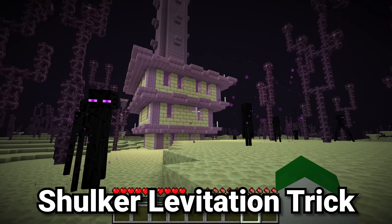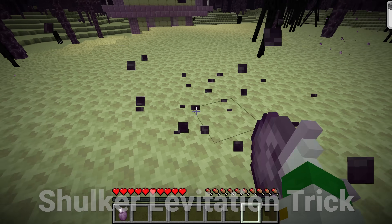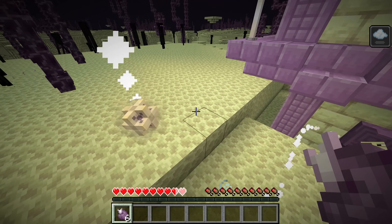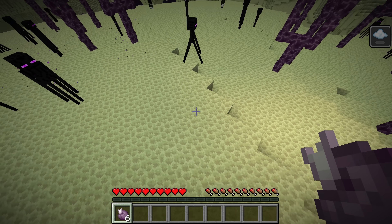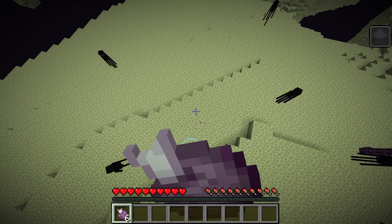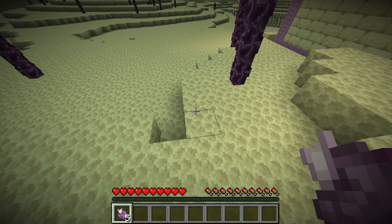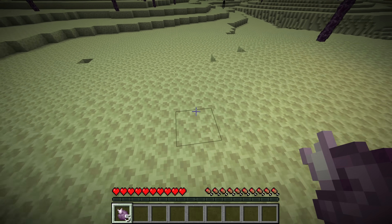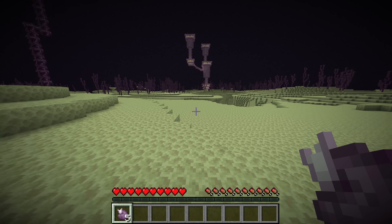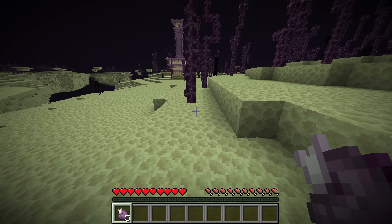Raiding end cities can be difficult, but Mojang has given us a very easy item to use to make it much easier. Simply break one of the chorus plants before you go to raid it. At any stage there's a very high chance of getting hit by one of the shulker pellets, and oftentimes the fall from that is deadly. If you eat one of the chorus fruits while you're in the air, you will teleport to the ground safely, taking absolutely no fall damage as long as you're still levitating when you eat the chorus fruit. Chorus fruits can be a very easy and convenient way to save your life when end raiding, especially if you don't have feather falling boots.